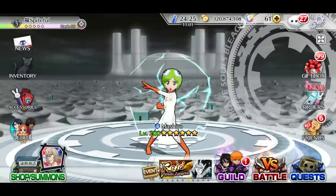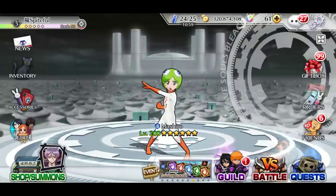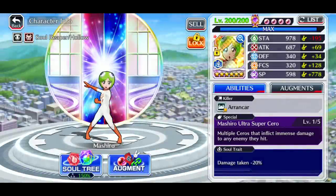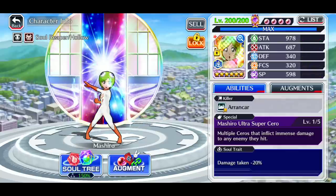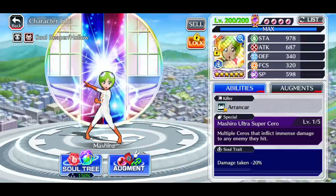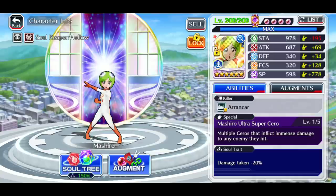Alright, what is going on guys — back again with a showcase slash review on Mashiro. Let's quickly get into the character. She's got 978 stamina, 687 attack — incredibly high for a frenzy character — but her SP is absolutely abysmal. 340 defense, focus 320, and she's a ronker killer.